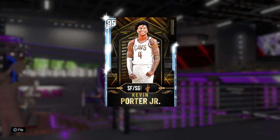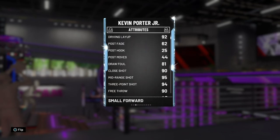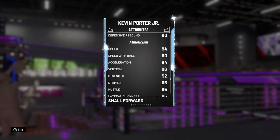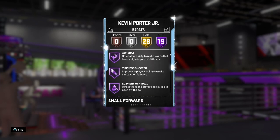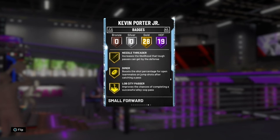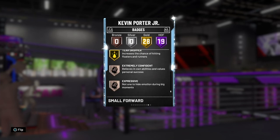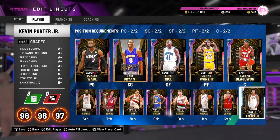The last card on this God Squad is a strange choice — Kevin Porter Jr., a Diamond. I've got his release down and it's probably one of my favorite releases in the game. His stats look quite good, not as good as the opals though. He has badges like Range Extender, Quick First Step, Clamps, and Gold Quick Draw. He doesn't have any major weaknesses in my opinion, and that's why he's on the squad.